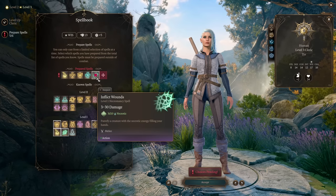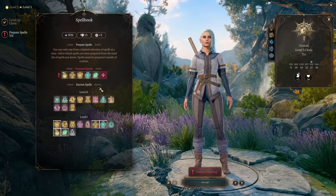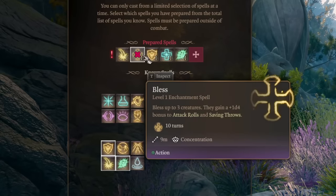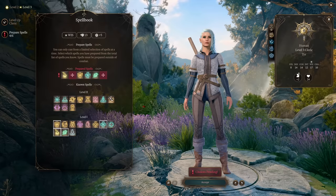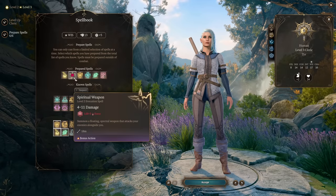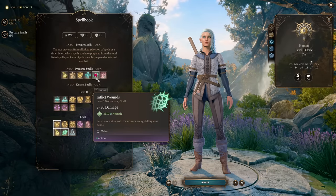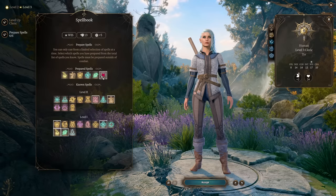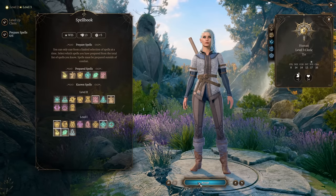At level 3 you can drop Bless or Shield of Faith depending on what you're using more, and instead get Spiritual Weapon and Hold Person. Spiritual Weapon is a nice bonus-action Force Damage attack, giving us some mix of damage types. Hold Person is a very nice control spell that will hold any Humanoid. Let's go show this Cleric in early game fights.